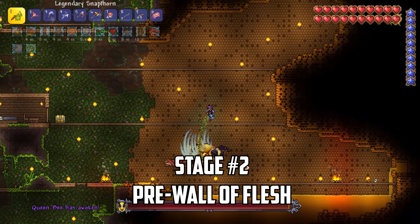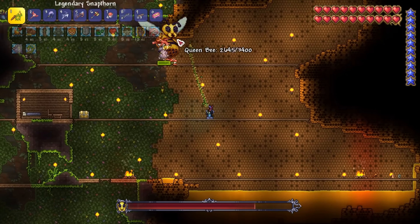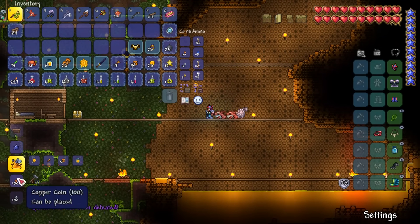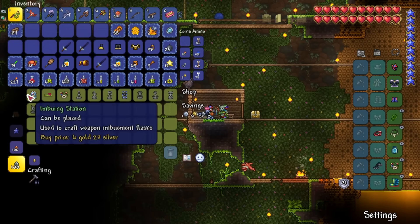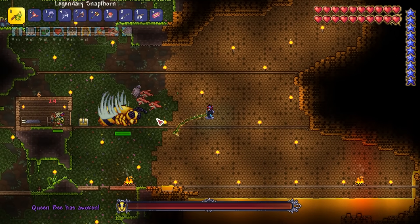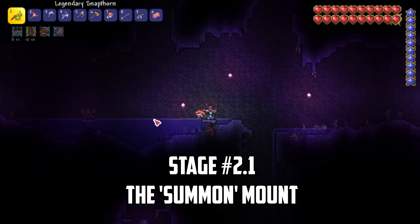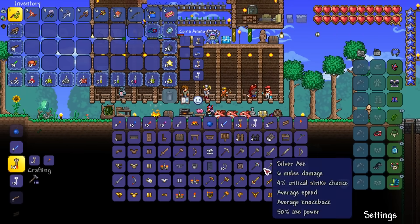It's time to start Stage 2, meaning we can access everything up to the Wall of Flesh battle. I make straight for the jungle to challenge the Queen Bee. I'm looking to collect lots of bee wax to create the Bee Armor — our first full summoner set — which gives us 2 extra minion slots and a huge 23% summon damage boost. The Witch Doctor even moves in while I'm farming Queen Bees, and you can buy the Pygmy Necklace pre-hard mode at night for a bonus minion slot.